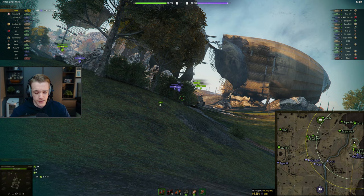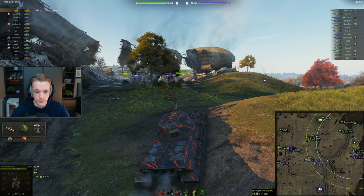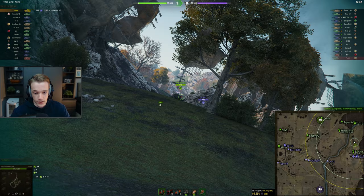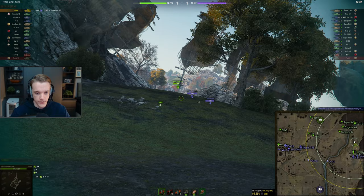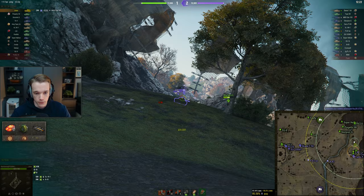You can get past 2k DPM if you use vents as well. What I'm running at the moment is a rammer, and in the mobility slot I have a turbo since we've unlocked all the field mods, and then a V-stab. I put V-stab on basically anything because the more dispersion reduction you get, the better. Overall the dispersion values aren't too bad on this tank.